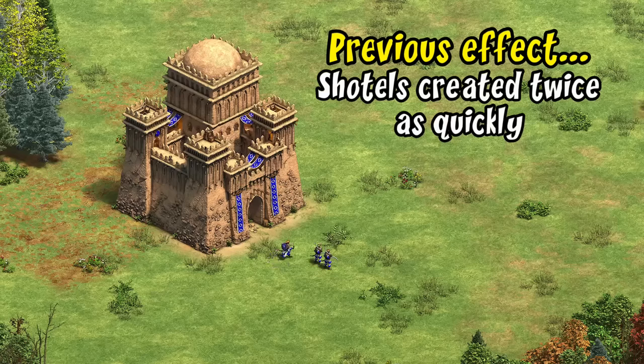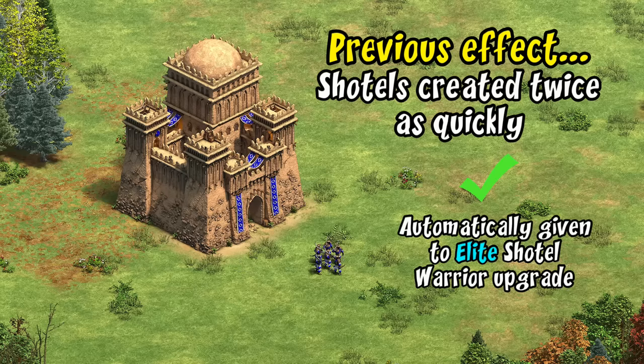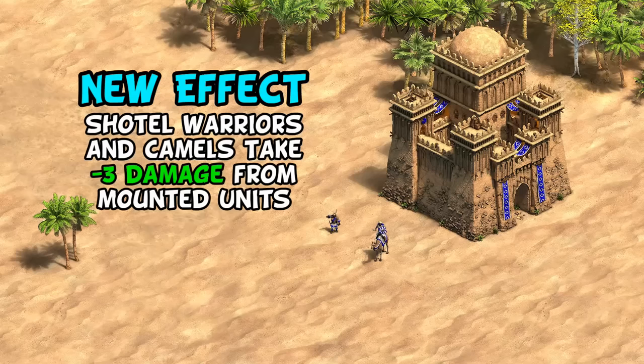Its previous effect was to double the creation speed of Shotel Warriors at the castle, which was situationally helpful. That effect is now going to be given to the Elite Shotel Warrior completely for free as part of its upgrade. Moving forward, the new effect for Royal Heirs is that Shotel Warriors — and arguably just as importantly, camels — will now take three less damage from all mounted enemies.